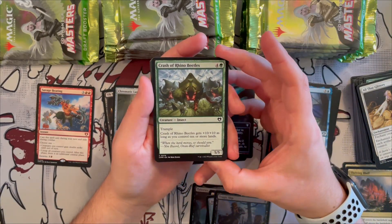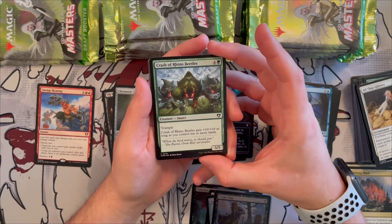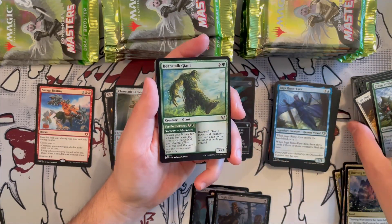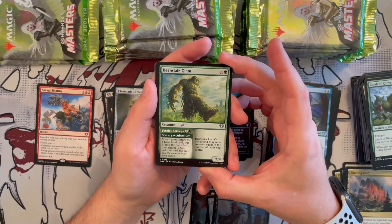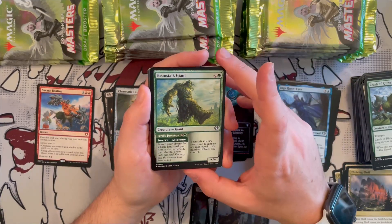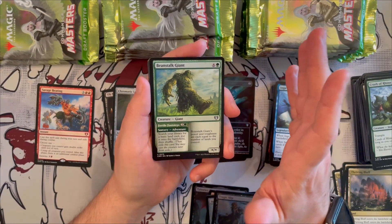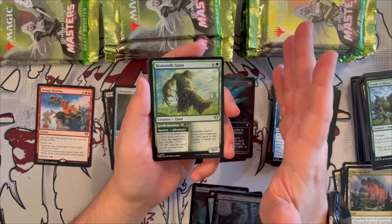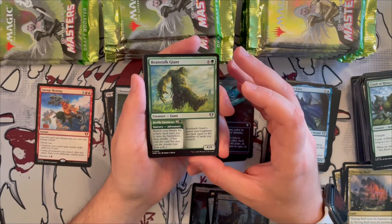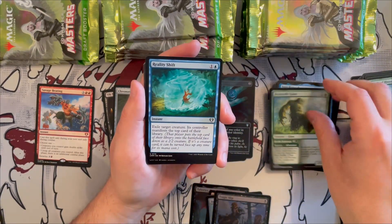Crash of Rhino Beetles is a cute 5/5 insect with trample that costs five — it gets +10/+10 as long as you control ten or more lands, great for ramp decks. Beanstalk Giant is in common — it's a *//*  that costs six generic and one green. As an adventure, Fertile Footsteps searches your library for a basic land, puts it onto the battlefield untapped, so you can play it and use it right away. Its power and toughness equal the number of lands you control.